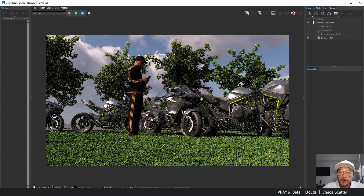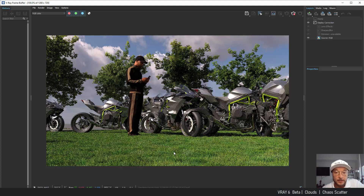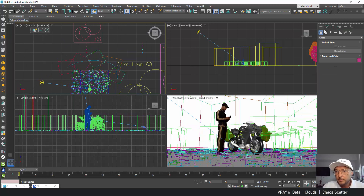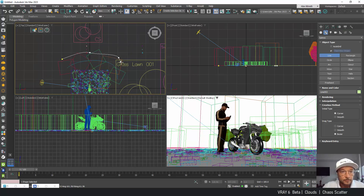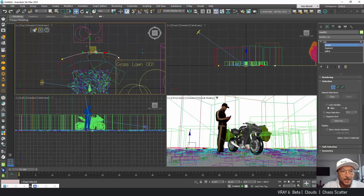Very very similar to what we get with Forest Pack. Obviously Forest Pack is not replaceable because it has way more options for scattering, but this is an easy tool for those who want quick grass in their scene. As you saw, you select the object, click on the preset, and the preset with scattering is applied to that object. We've also got hedges — I'm going to make another line right here.